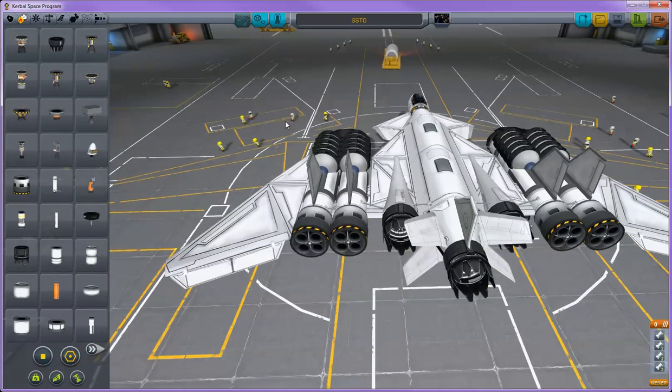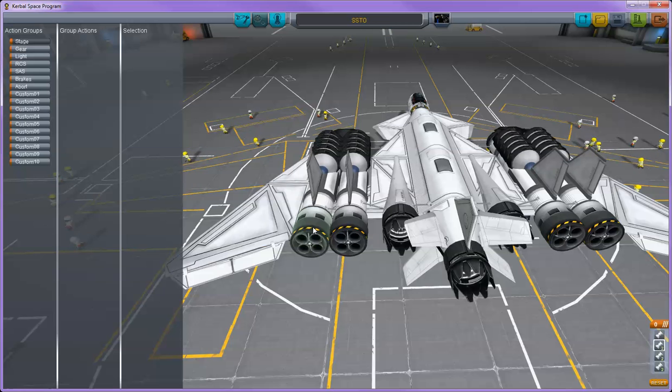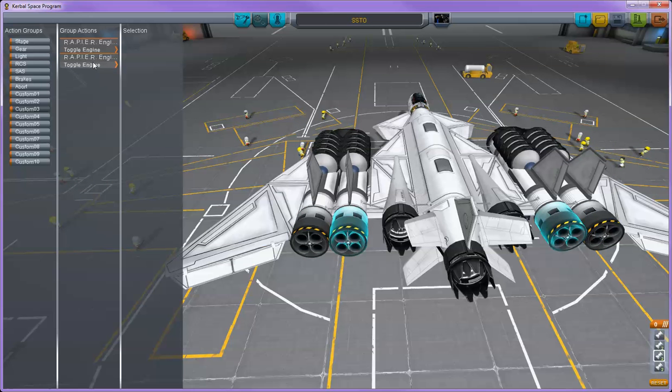I did set up action groups for this just in case. These new Rapier engines toggle modes automatically — whenever they run out of air, they toggle to the rocket breathing mode. But I did set up action groups on the turbo jets so I can toggle those on and off, and I can switch the modes manually if I choose to using two. And then on three, I have the toggle engines on and off.